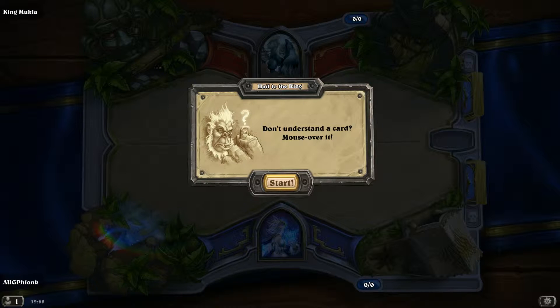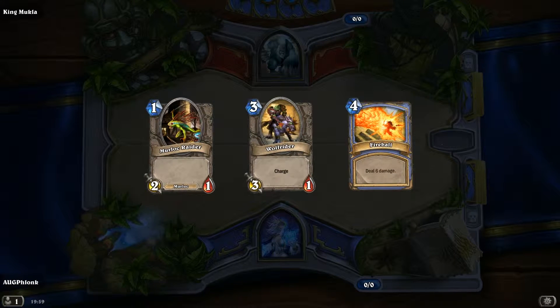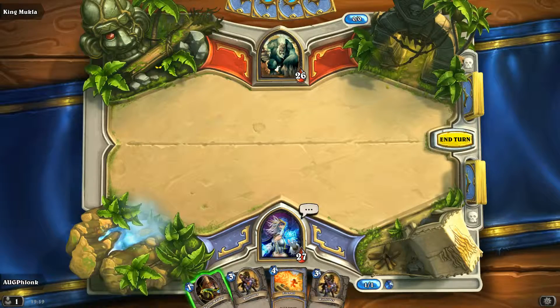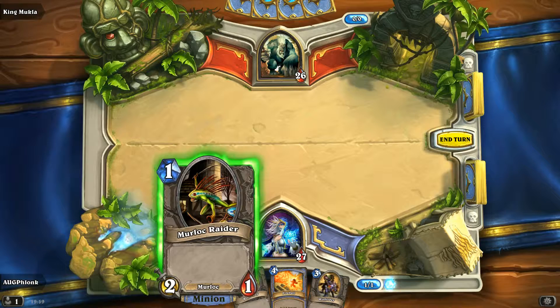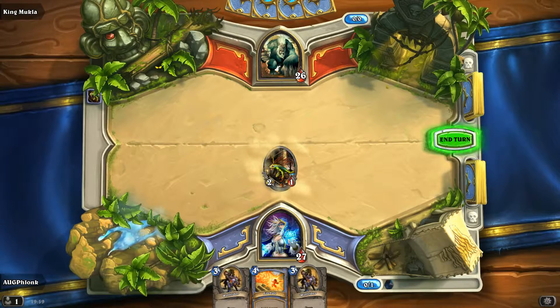Don't understand a card? Mouse over it. And I go first again — I keep winning the first roll. It's King Mukla, get him while he's alone. What I don't understand is why he has 26 health and we have 27. I guess that's for tutorial reasons. The only thing we can do, since we only have one mana crystal, is to put out our Murloc.